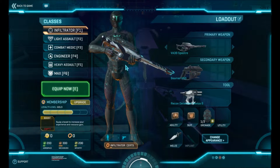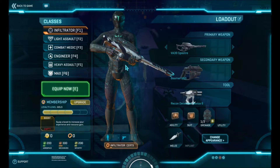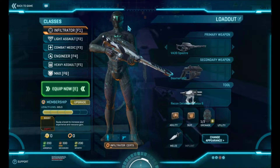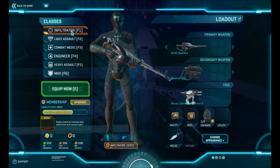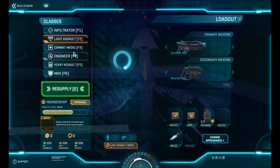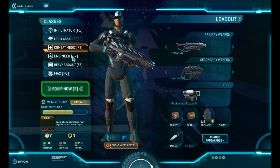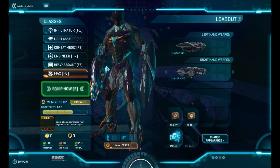Hello and welcome to the interactive review for the venue Sovereignty. On this menu you'll be able to choose the class that you wish to see more information on. You can choose from the infiltrator, light assault, combat medic, engineer, heavy assault, or the MAX.